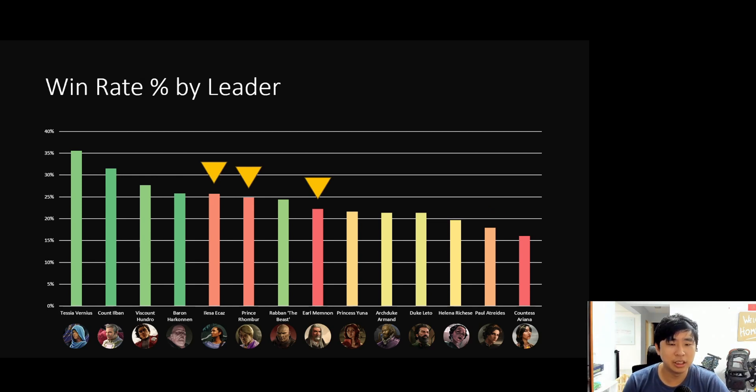Looking at the chart colors: the more red the colors, the less a leader is played. Elisa, Rombo, and Memnon are doing exceedingly well but have a relatively low game count, so take that data with a pinch of salt. These leaders have some potential, but taper expectations a little — when more people play them, the win rate generally comes down.